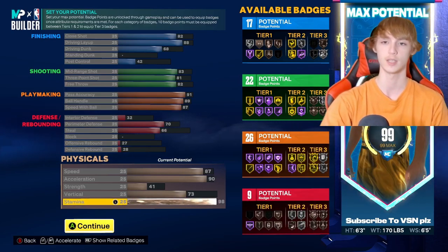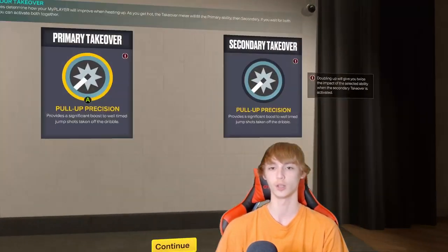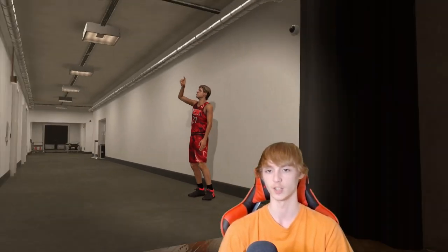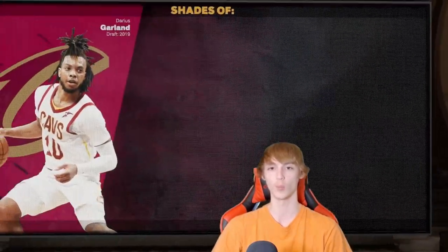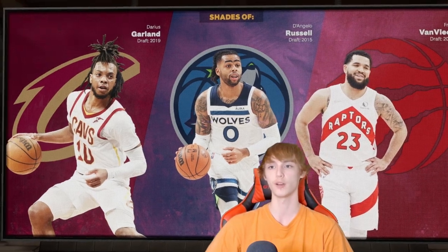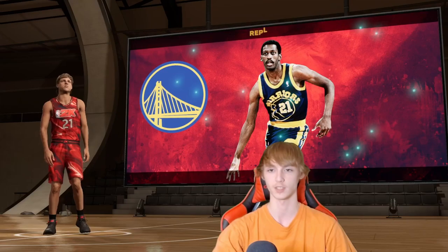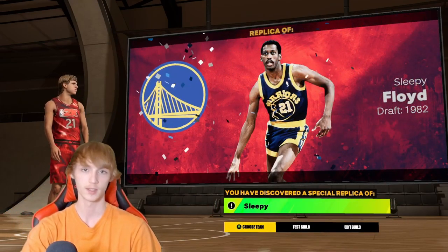His badges: 17 finishing, 22 shooting, 26 playmaking, and 9 defensive badges. Let's take a look at the animation. Shades of another Darius Garland, D'Angelo Russell, and Fred Van Vleet. From the Golden State Warriors, we have Sleepy Floyd drafted in 1982.